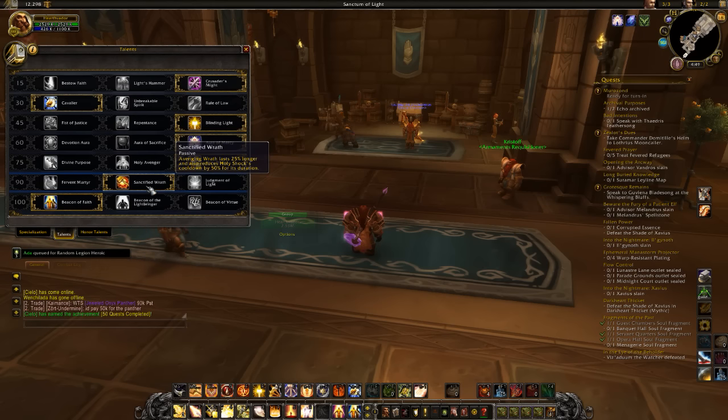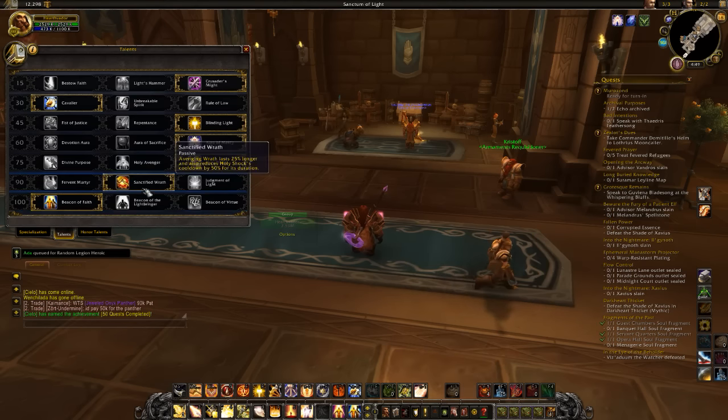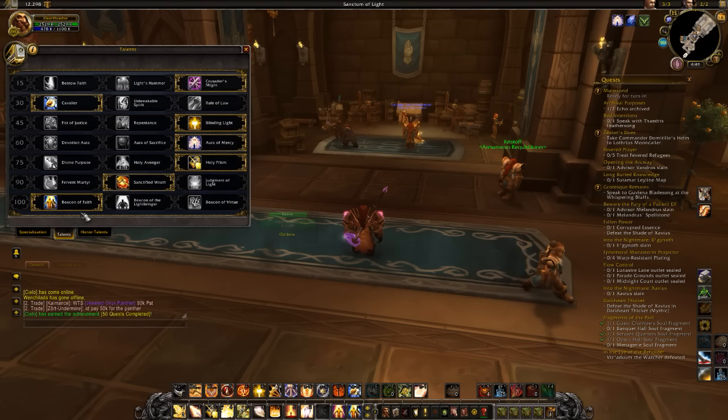So this is pretty much where you do most of your DPS, right here with Sanctified Wrath. Regardless of whether I'm Shockadin or not, I always go with Beacon of Faith. It allows you to put two Beacons of Light out there instead of one, so you can mark a second target with the Beacon, mimicking the effects of Beacon of Light, and your heals now heal both your Beacons.